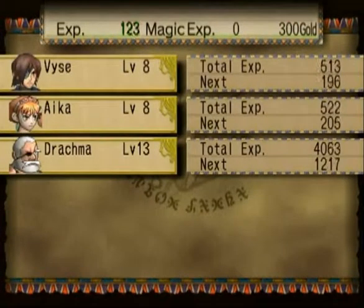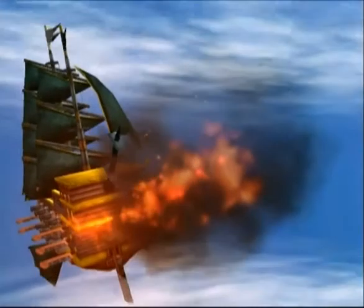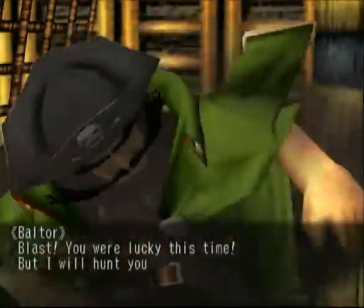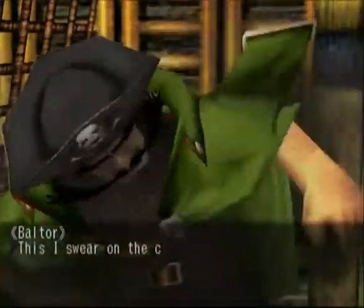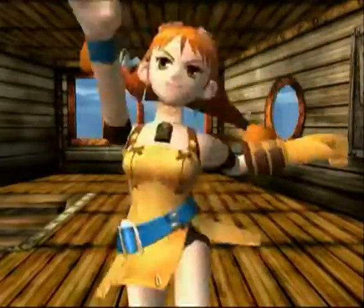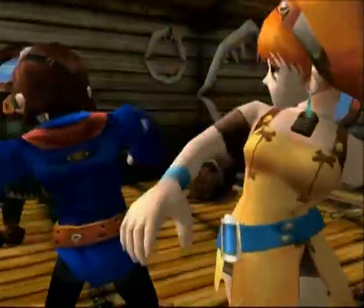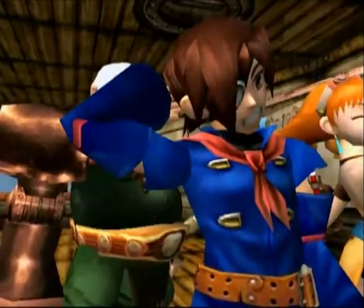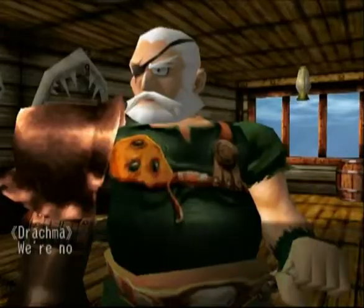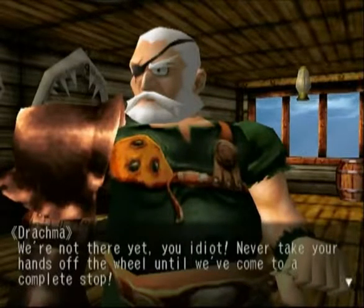We get some experience for our actual characters — it's not the ship that gets the experience — and it's almost enough to level us up. We also get the Captain Stripe and a bomb, plus 300 gold. Balter is really pissed and swears on the code of the Black Pirates that we'll rue the day we crossed paths with him. Then Drachma scolds Vyse: never take your hands off the wheel until we come to a complete stop. Really important advice for you kids just learning how to drive — don't do it, it's a bad idea.